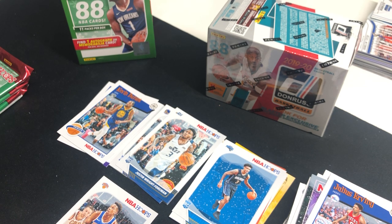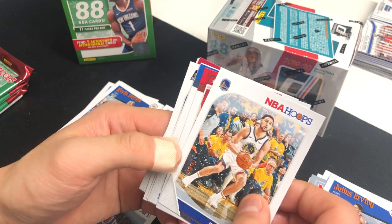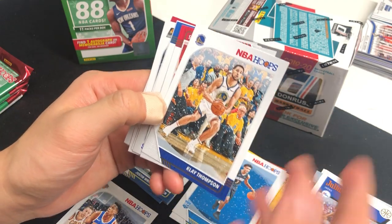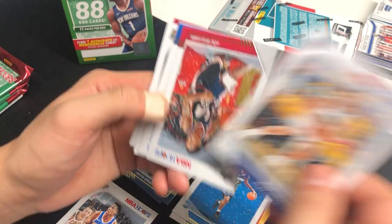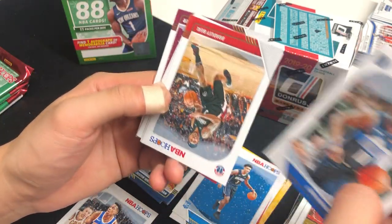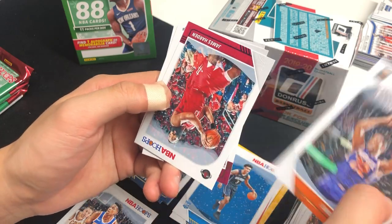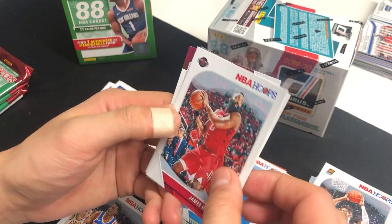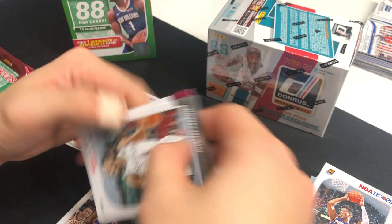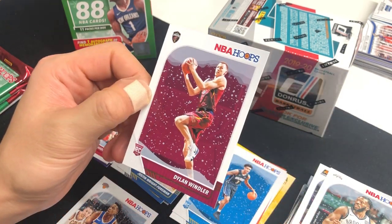I'm not a big fan of this Hoops design — they look way too classic, nothing too fancy — but I get used to it. Klay Thompson, Lou Williams, Tim Hardaway Jr., Bradley Beal, DeAndre Ayton, James Harden, DeMarre Carroll, and our rookie is Dylan Windler.